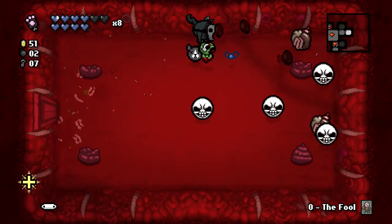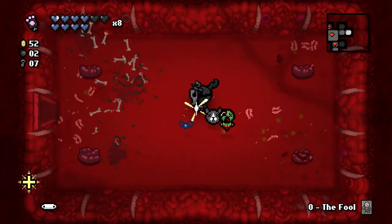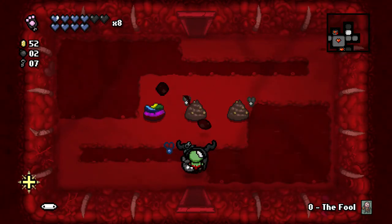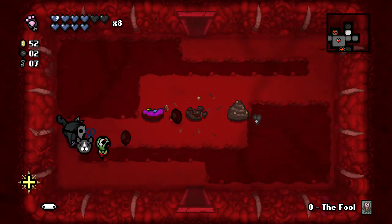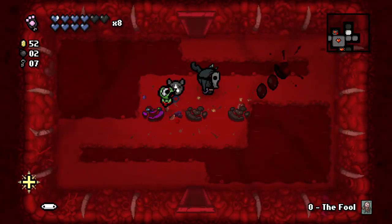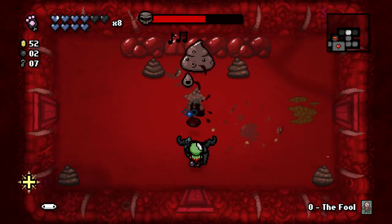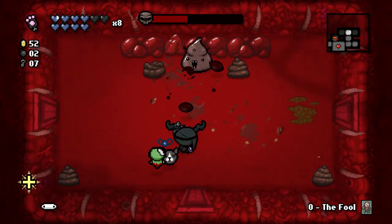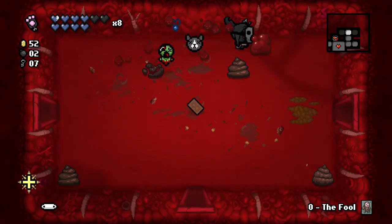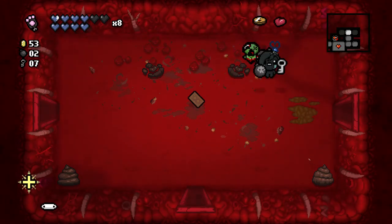As you saw, we did get an item dropped from one of them, so they are pretty good. Rainbow Poop gives us full heal, but not now because obviously we're using soul hearts. Justice — okay, I'll use that.